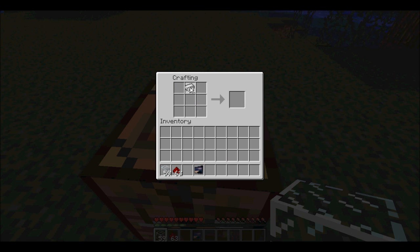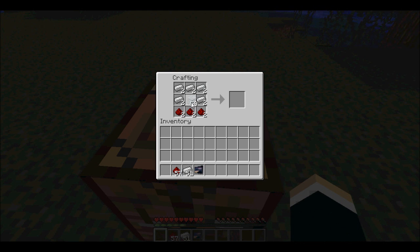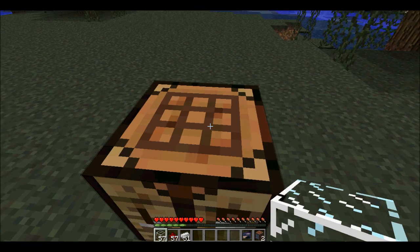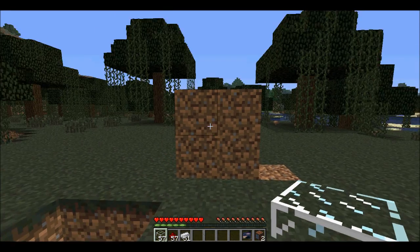To make the camera, I'm going to make two. You have to make an iron helmet, then a row of redstone down the bottom and then the glass in the middle. Now we have a CCTV monitor and a CCTV camera. I will be showing you how these work.